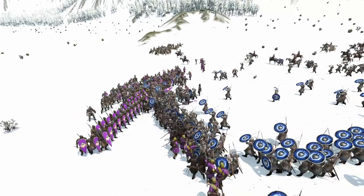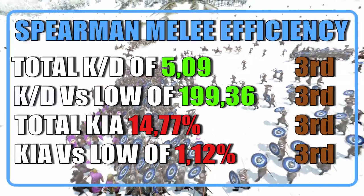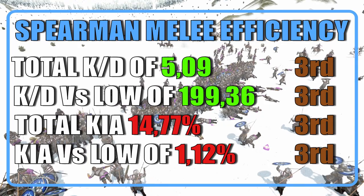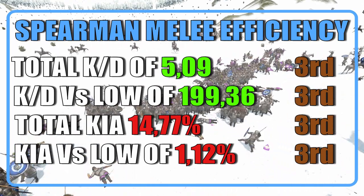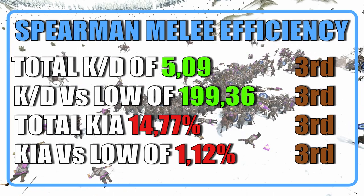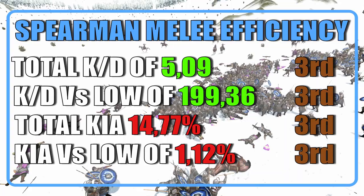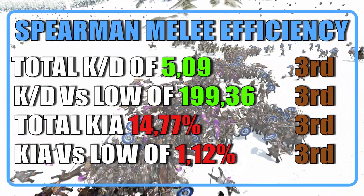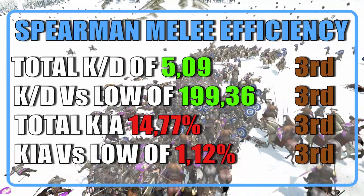Now that we are done with the equipment, let's talk about the juicy tests and stunts. The spearmen ranked third among infantry, with a total KD of 5.09 and a KD of 199.36 against low tiers. They ended up losing 517 units out of 3500, or roughly 15%, and ended up with a casualty chance versus low tiers of 1.12%. They also ended the careers of 2631 custom battle soldiers.